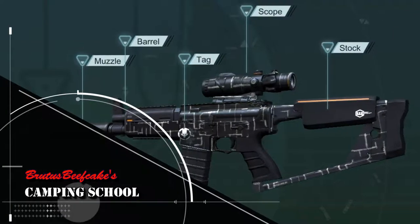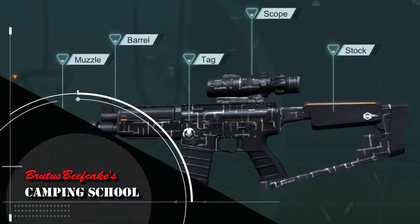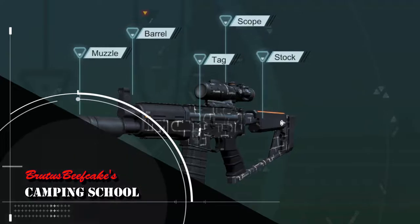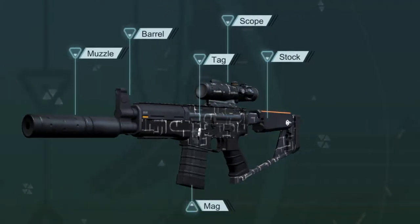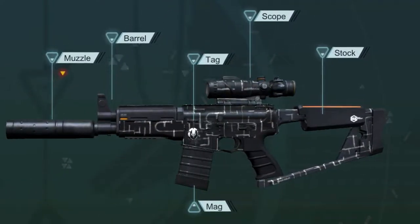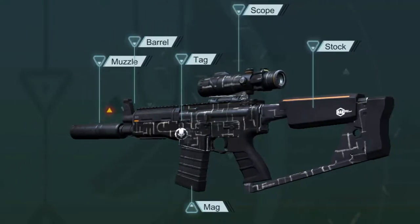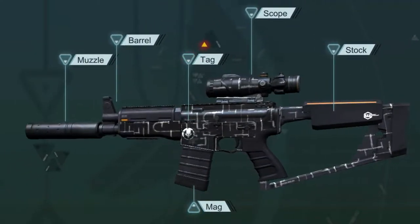Hey there, it's Brutus here. Last week I was watching a psycho rabbit video and he was using one of these ultralight builds and I said I gotta get into this. I added a few things like the silencer and the scope, but basically this whole setup is psycho rabbit's — so this one's dedicated to you, buddy.